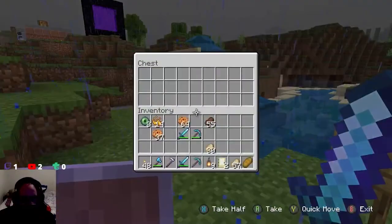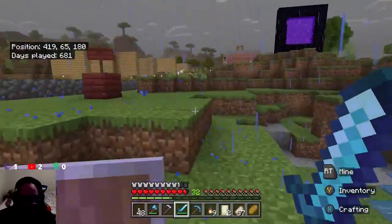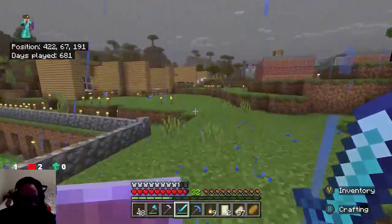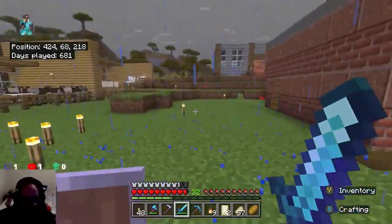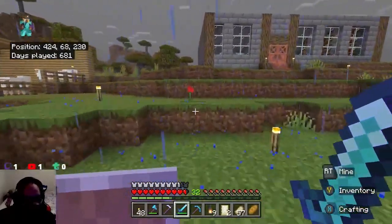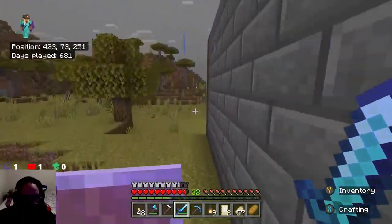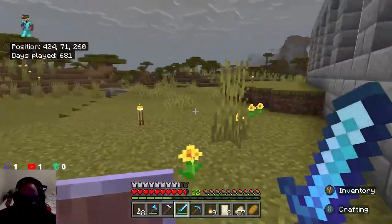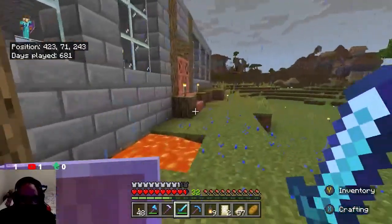We don't have any obsidian. The only way we're going to get it is to mine it. Instead of caving, I might just get some normal chests and use them. Later on we'll go look for some lava. I already know an area that's got lots of lava, and if I'm correct the ancient city's got lava in it too, so I can get obsidian there as well.